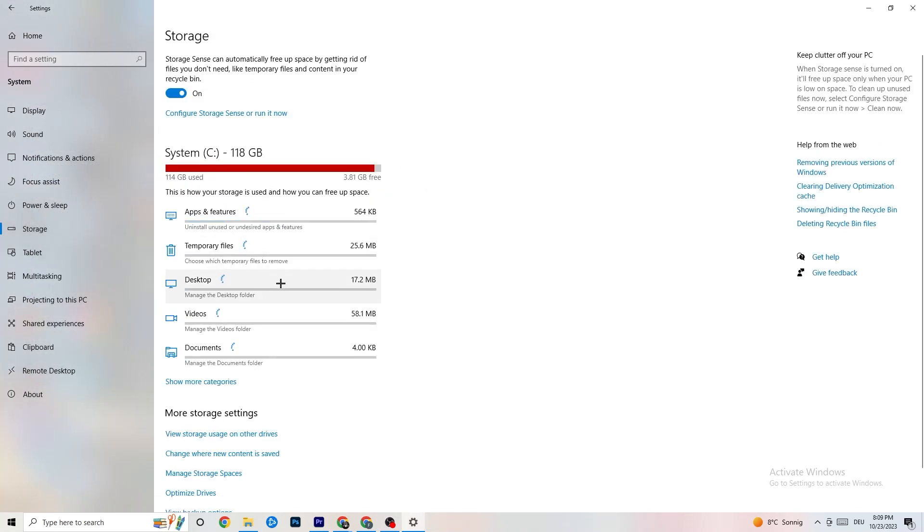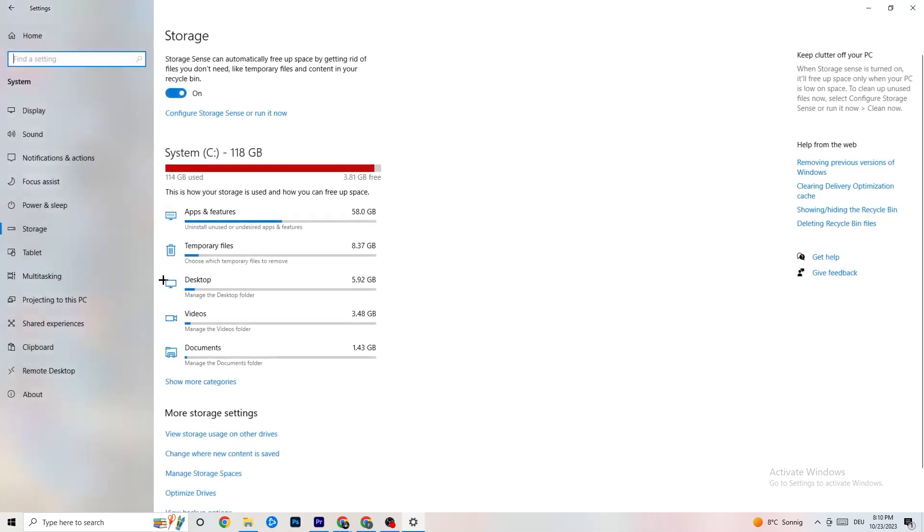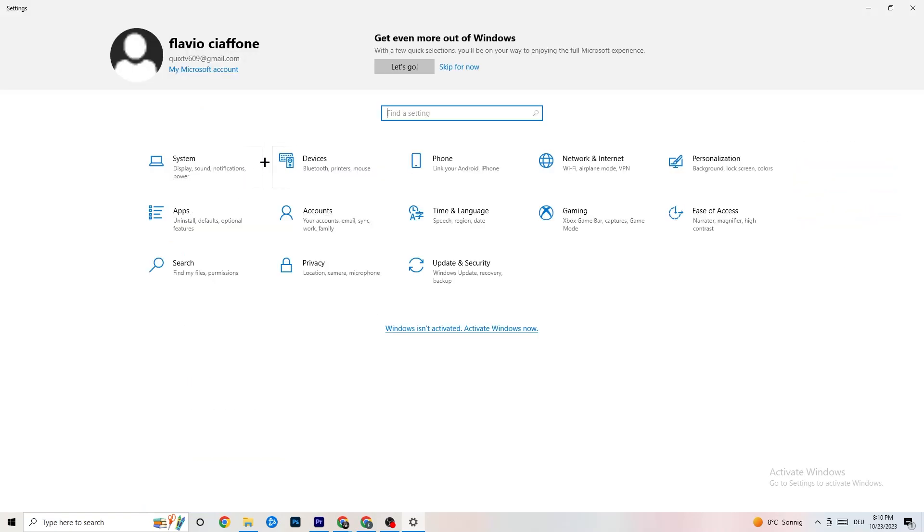Also in Settings, click 'Storage,' then 'Configure Storage Sense' and run it now. Click 'Clean now' — it will clean every single junk file currently on your PC. Then go back to the main Settings screen.